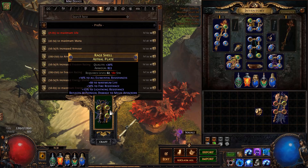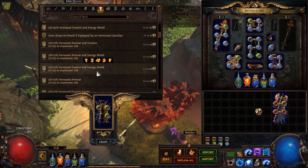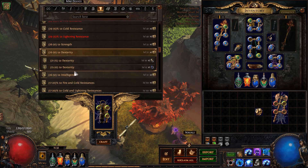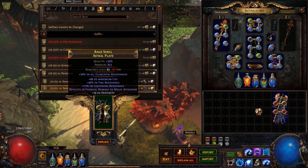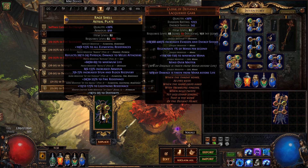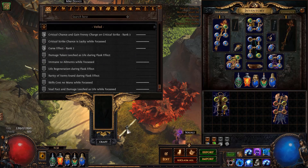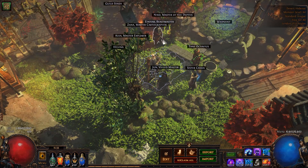Another advanced bench trick: if you're going to use an Exalt on an item or a harvest craft, make sure to first block a modifier that is common and that you do not want on that item. For example, if you want to roll hybrid life which is a prefix, you should block a suffix — pick any suffix, probably a cheap one, craft it on, then slam the item. Before you use your Exalt, make sure to block other modifiers you don't want, otherwise you're going to regret it.